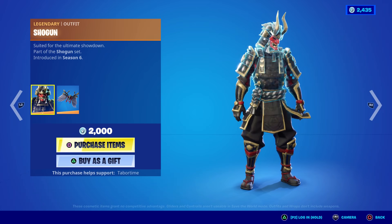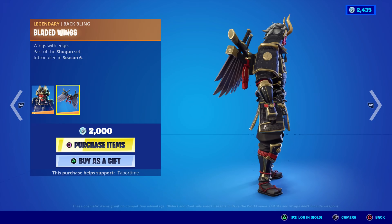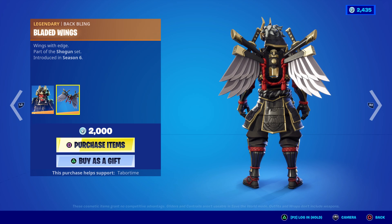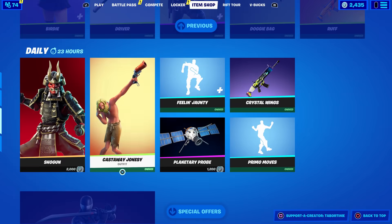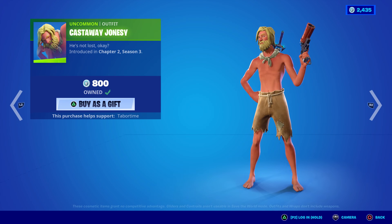Shogun is nice, but the wings and back bling are obnoxiously large — look how big those are. Look at the samurai swords in there though, that's cool. Castaway Jonesy is only 800 — you don't see him too much in game.